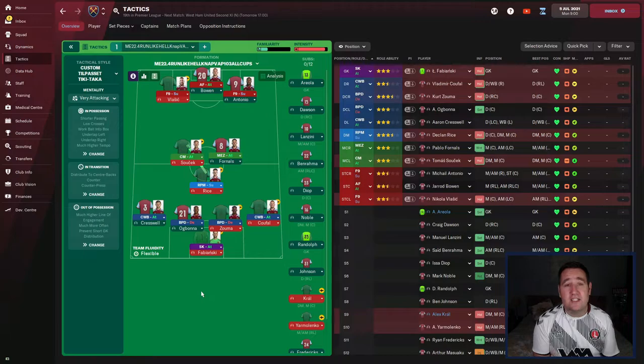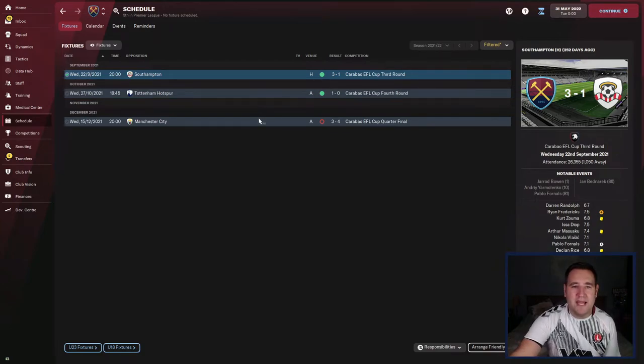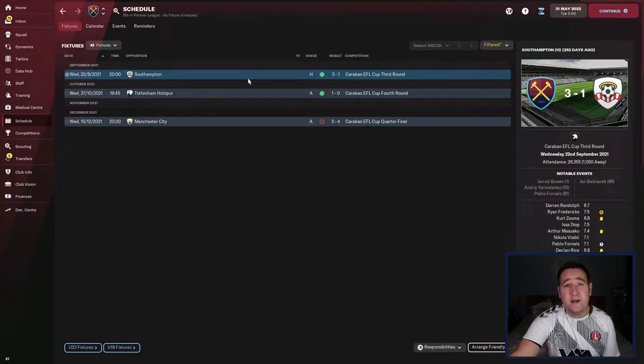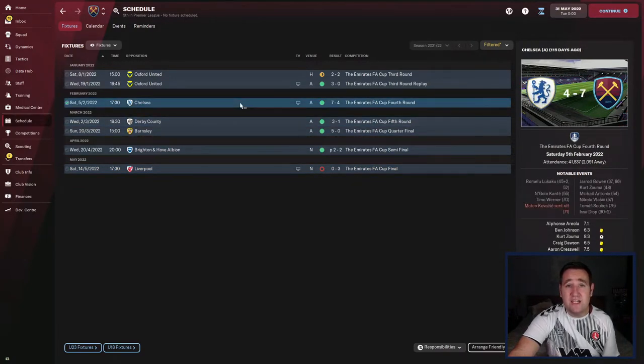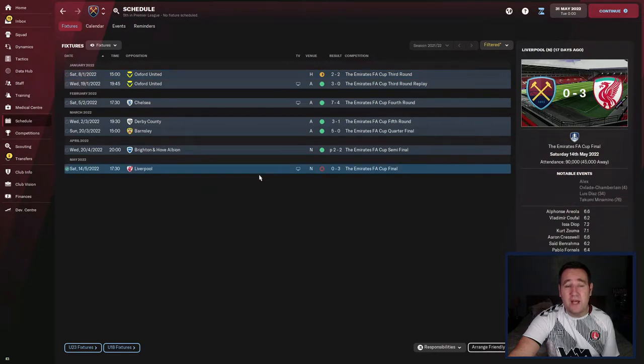Now let's check out West Ham. Start of the season — show us your best 11 without restrictions. We've got Bowen as advanced forward, so is he going to score more goals than Sterling's 30? In the Carabao Cup we got knocked out in the quarter-final against Man City 3-4; we beat Tottenham along the way. In the FA Cup we got to the final and sadly lost against Liverpool 3-0. We beat Brighton on penalties, beat Barnsley, Derby, Chelsea 7-4, and Oxford nearly knocked us out.